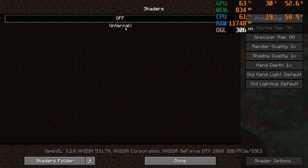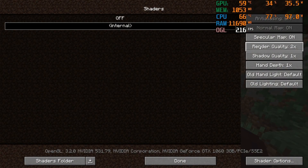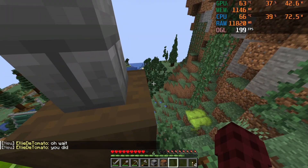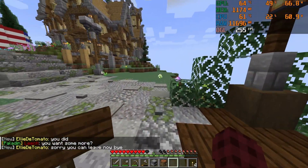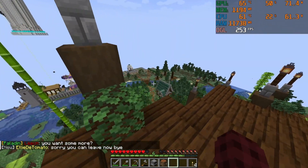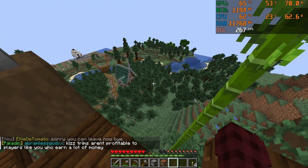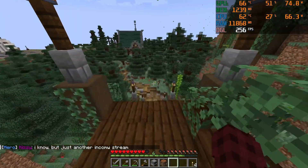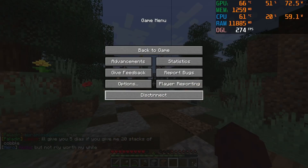There is something I'd recommend if you have a dedicated GPU: turn on the internal shaders within Optifine, as this makes your game look better. Come to render quality and set it above one times — this will upscale your textures. As you can see, my GPU usage jumped, not much, but it did. You may be able to see a slight visual quality increase in the trees. Even with internal shaders at two times, our GPU is more than capable of running Minecraft.